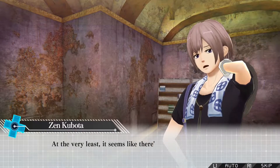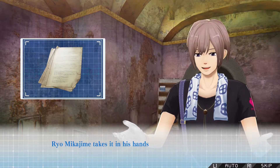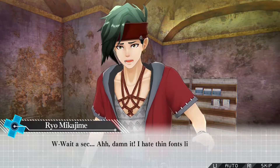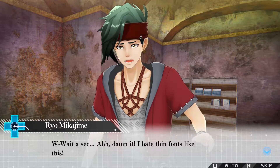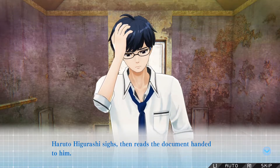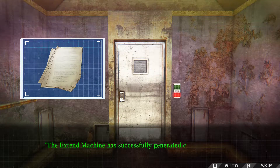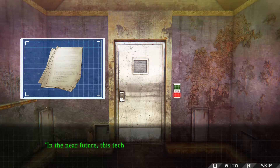At the very least, it seems like there's definitely a machine part here. Look. Zen Kupata produces some sort of document that has turned brown with age. Ryo Mikujime takes it in his hands and narrows his eyes. 'How to install the Xtend machine.' Xtend machine? Keep reading, Ryo. He's having trouble with the thin font. So there's multiple Xtend machines — which makes sense. We saw in that cutscene that they were trying to make Xtend machines in the first place. They were probably mass-produced or something.